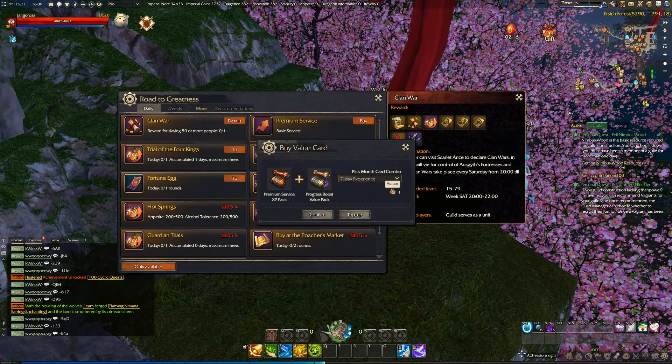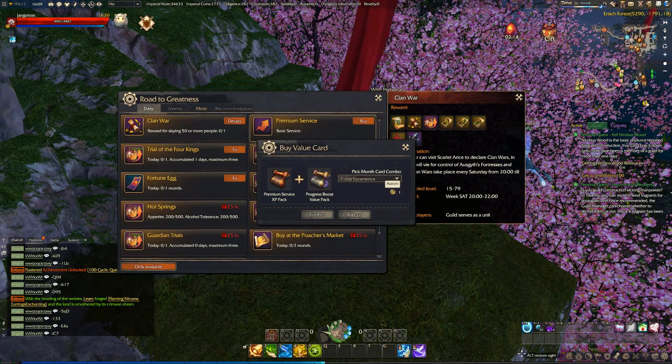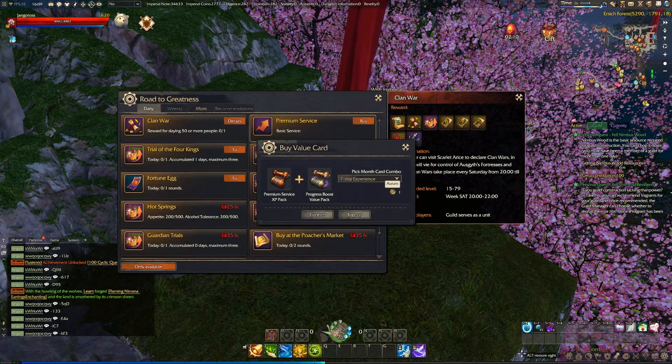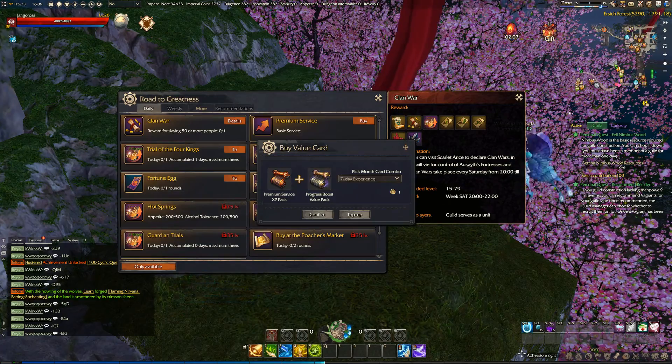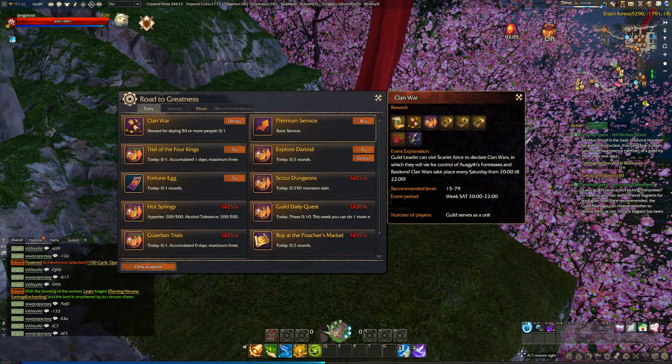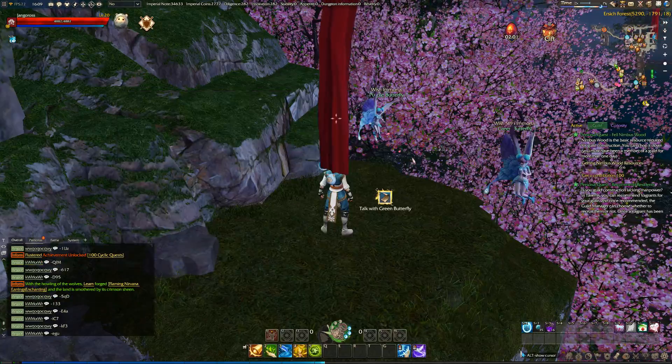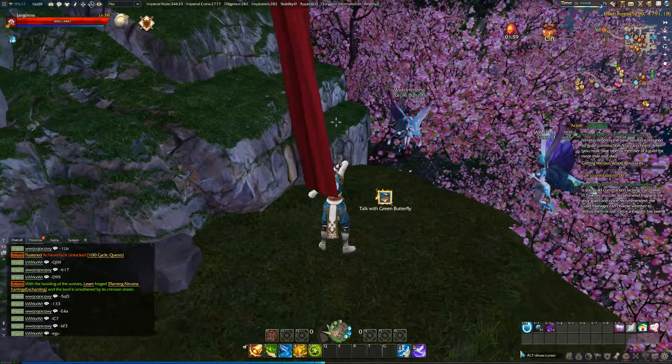Of course we need a room — it says it costs one Arum for seven days of premium service. So the first thing we need to do is get our Arum.